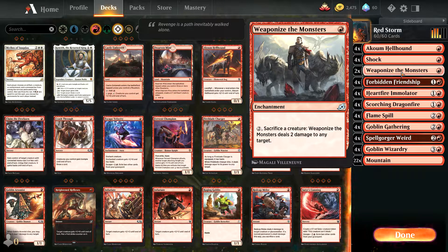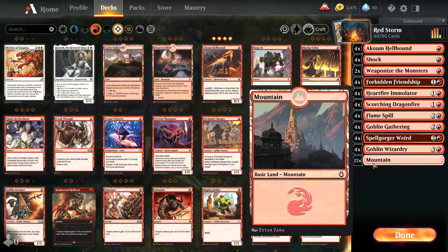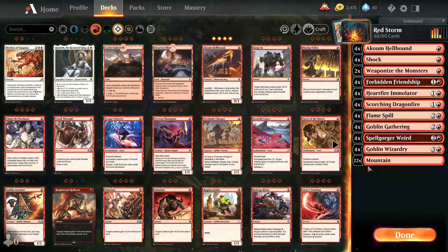Shock pretty much goes into every red deck I've ever played. Cinder Hellhound is great — landfall means you drop a land on turn two and swing for two; he's got three defense then and he's really fun and easy to use. That's Red Storm — 22 lands just to make sure you get enough to reach your three and four drops, and there are plenty of those in the deck.